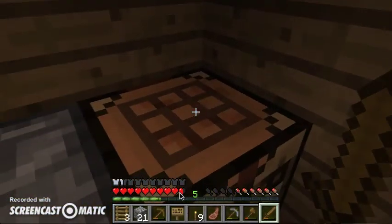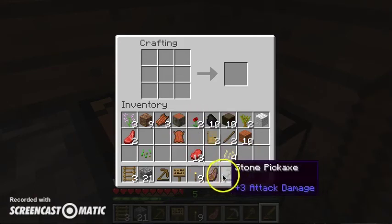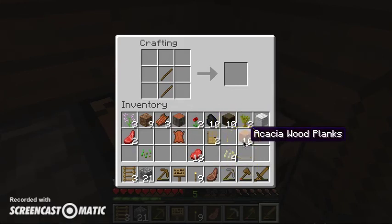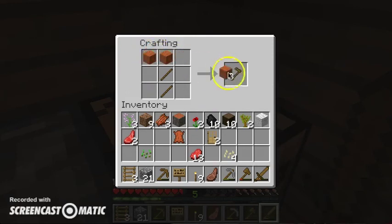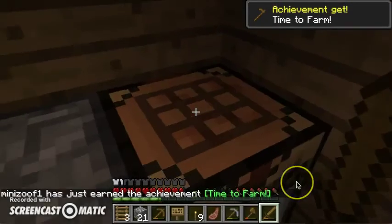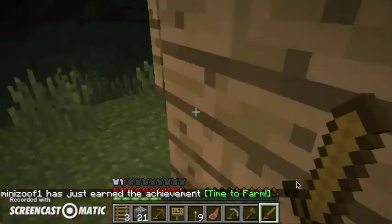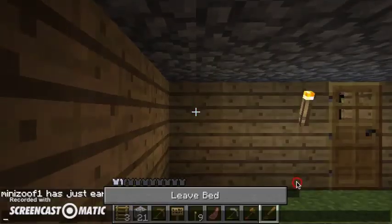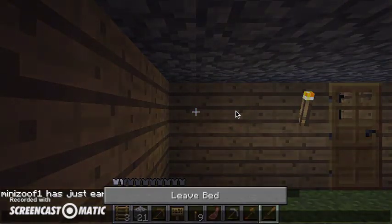I think we should just go make some pickaxe — or no, a hoe, we need a hoe now. How do you make that? You put two sticks up here — sticks, we don't have any... wait, there's one there. And two pieces of acacia wood like that. There we have a hoe! We have some pumpkin seeds. Oh, it's night — I think we should go to sleep.